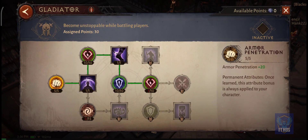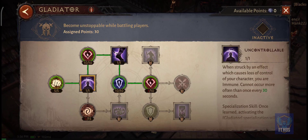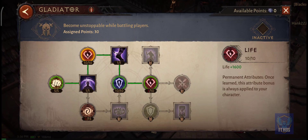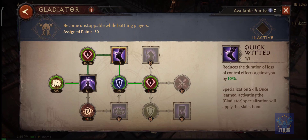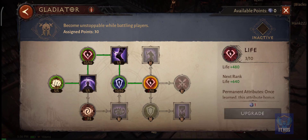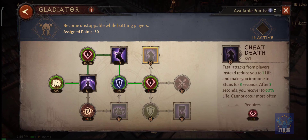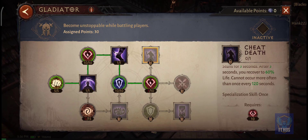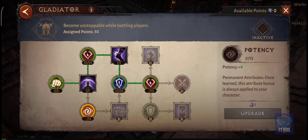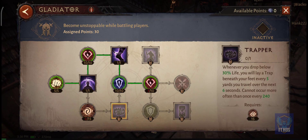Gladiator is another Paragon where you can gain CC immunity or certain slow effects are reduced, so this is really good for PvP. Remember that passive skills carry through all Paragons no matter which one is active, so this is a good one for PvP. In the Diablo Immortal beta I could only reach around level 140 something, so I don't have access to the rest of the Paragons — but this is how much I have.